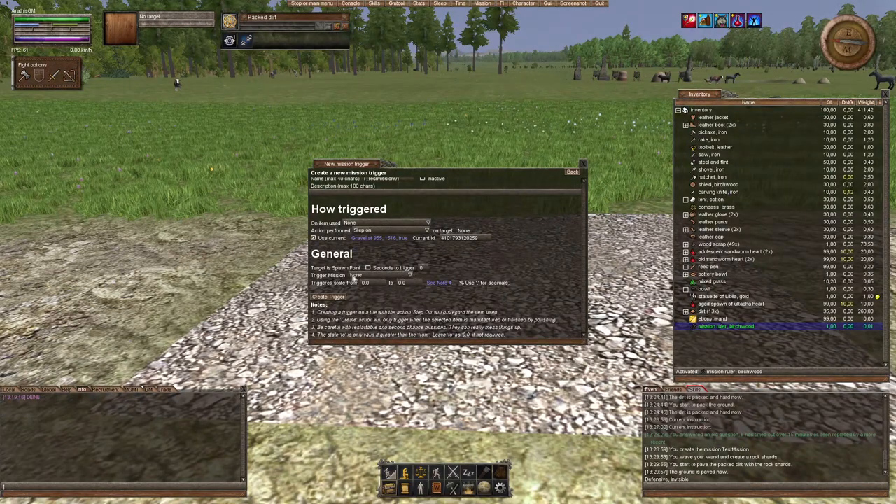So if a player with no item used steps on this tile — gravel at 955, 15, 16 — this trigger will be called. We also need to set up the mission which belongs to the trigger; this will be our test mission. You can leave the triggered state from zero to zero for now, and then create the trigger.